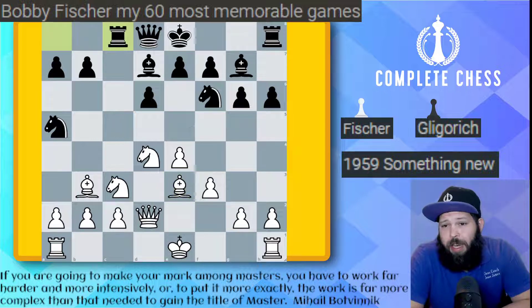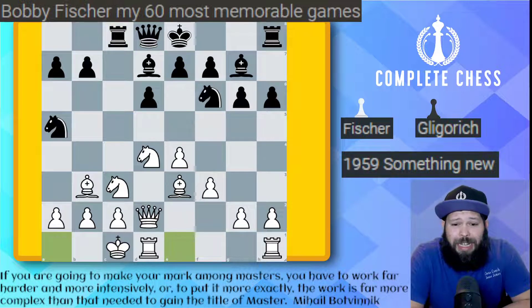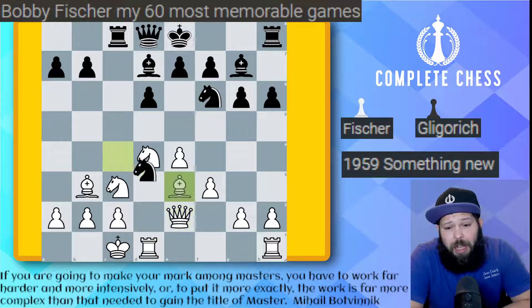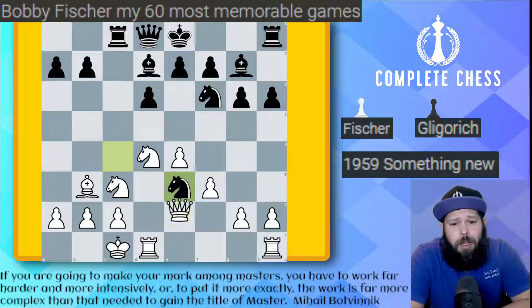Bishop back to e3, rook c8. Black's king is stuck in the center for quite a while here, which Fischer was not too worried about. He goes ahead and castles, knight to c4, and believe it or not, Fischer goes ahead and plays a different move here - queen to e2. Apparently this is something he had researched and wanted to try out. After knight takes e3, queen takes e3, this is just a whole new position.